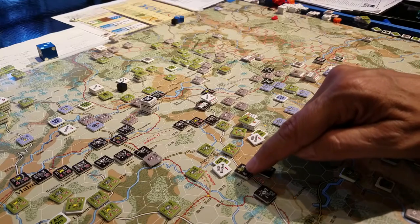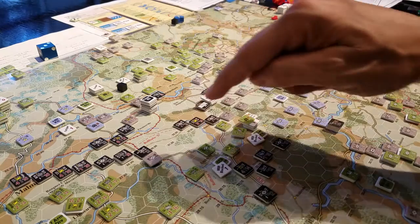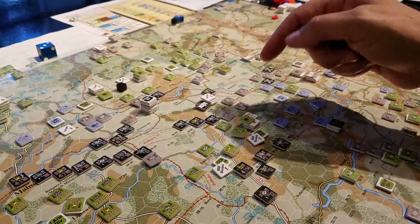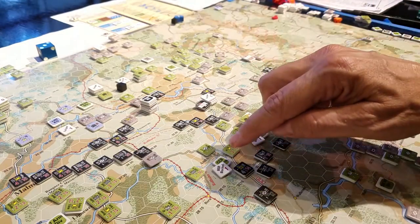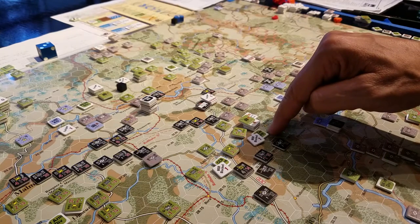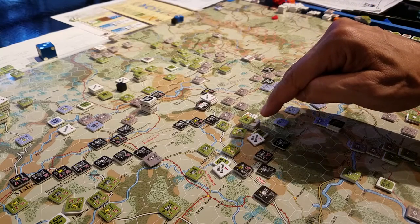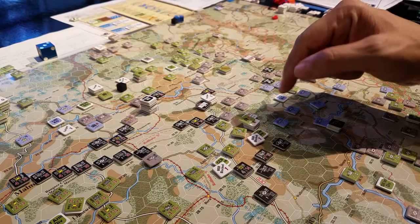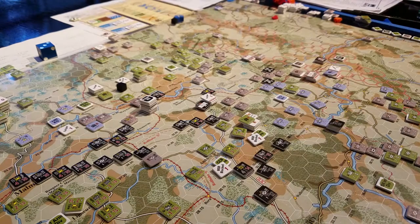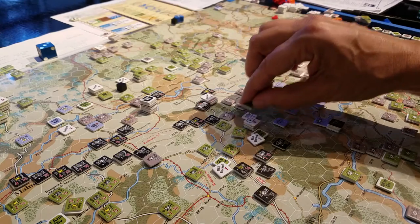They're pretty much surrounded and don't have much supply. The HQ is MSR blocked — main supply route blocked by this unit and this unit — so they can't track back to a supply source. CCB 9th Armor is also MSR blocked. That's going to negatively impact their SNAFU roll. But here's the interesting thing: when I activate those guys and move them, then check for isolation, they're not going to be isolated because they have a safe path to their headquarters.